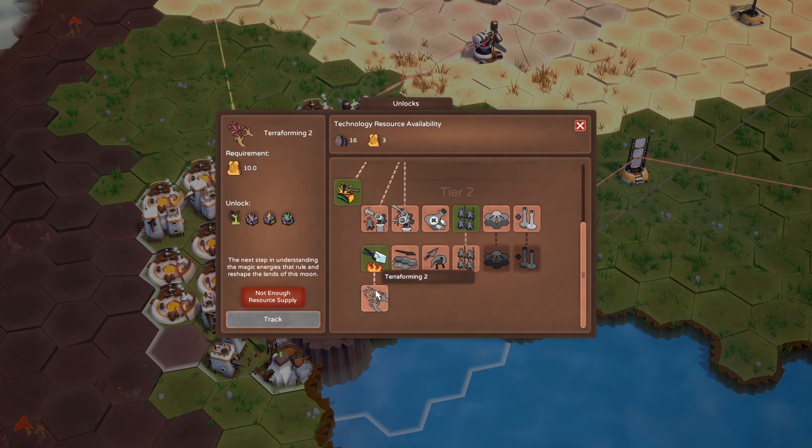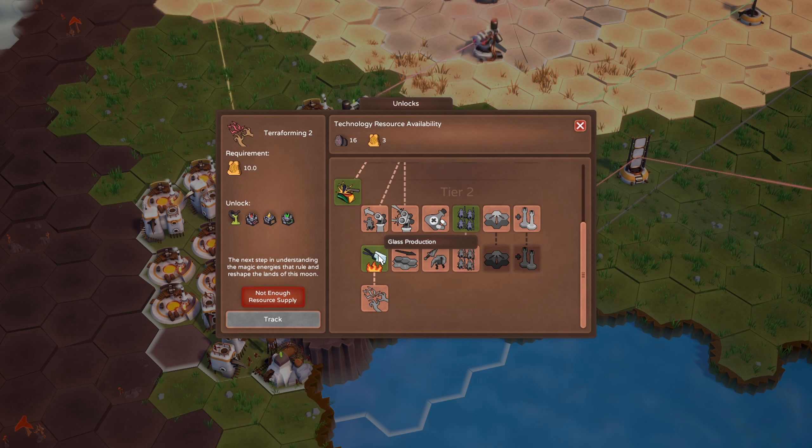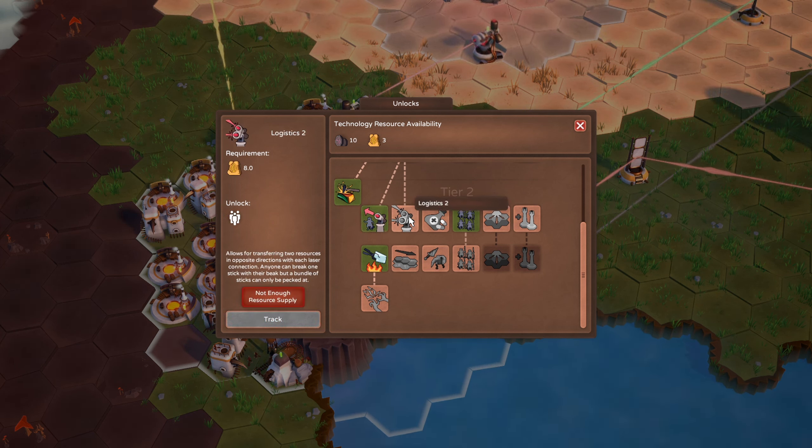We have enough to unlock glass production - 8, unlock, boom! But we're going to need 7 more stone tablets to unlock terraforming. Glass production and laser fast travel - this allows us to teleport between our towns, let's do it just to see what it's all about.